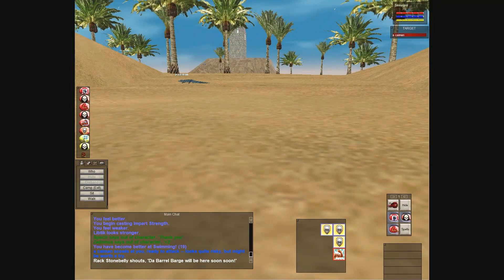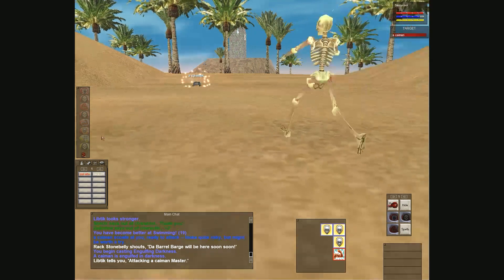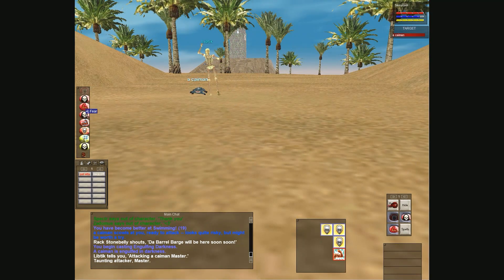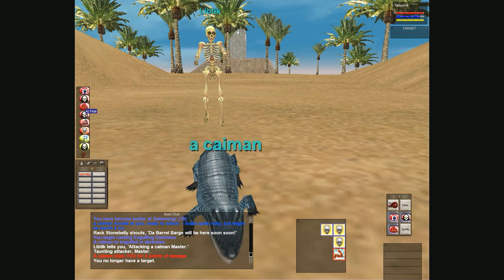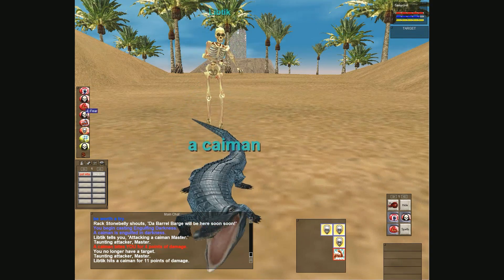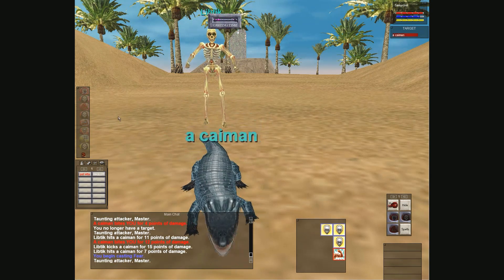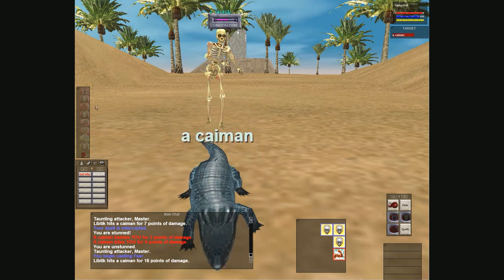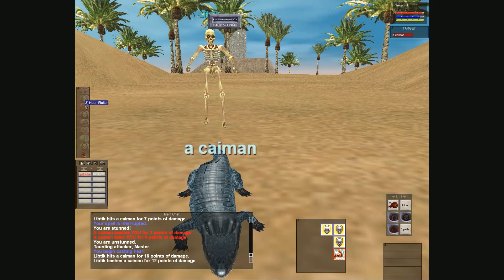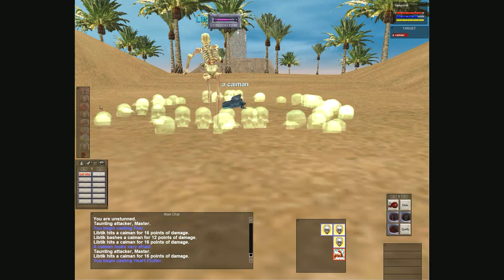Hey, what up everyone, I'm Cinecool and this is EverQuest Project 1999. Today we are in Oasis with our dark elf necromancer killing some caimans, some crocodiles, some deep water caimans, deep water crocodiles. I think we're at level 16 in this video.